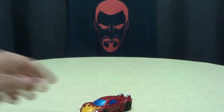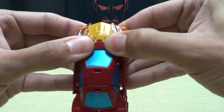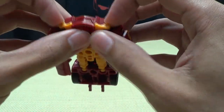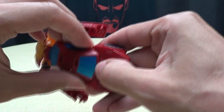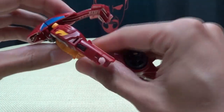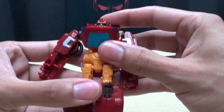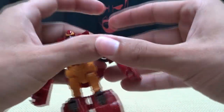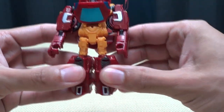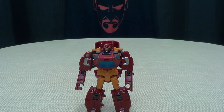So we'll get down to transformation, shall we? Transformation is exactly like Blackjack. You're just going to take these sides here and bring them down. Take this whole assembly, pop this up, untab this, take this whole assembly and just swing it up and back. This will go down against the back. Take this section here and bring it down on the chest to reveal the head. Just take his arms and rotate them at the elbow so they're oriented properly. Split the legs, and there you have Rodimus in his robot mode.